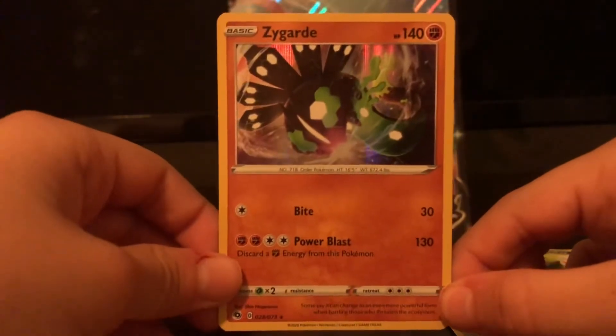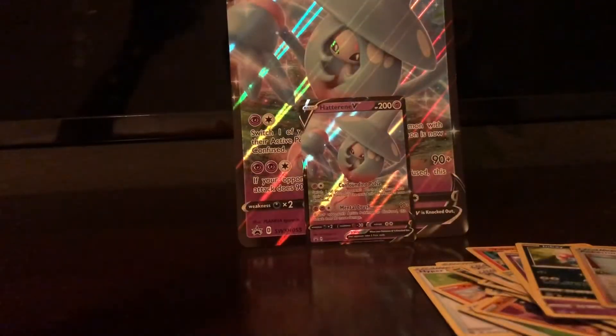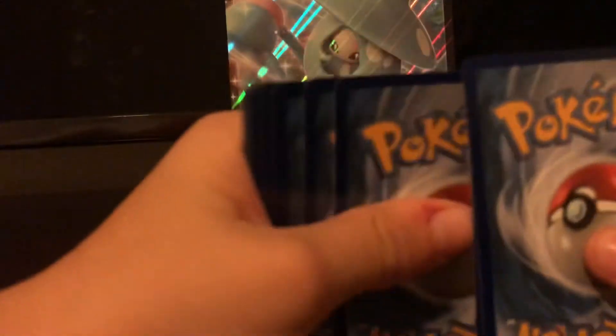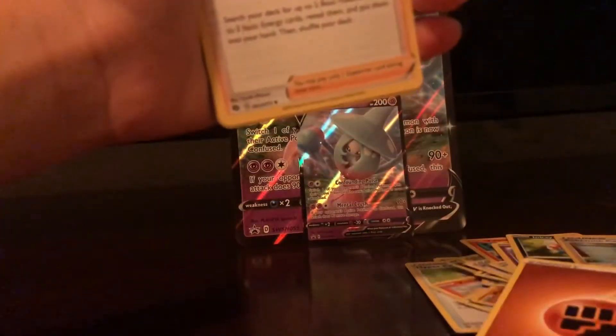I don't know how to pronounce it! All right, pack number three. Code card — we got something. I don't think the code card thing works anymore because every time that's happened it's just been like a holo — it's not been something special. We got nothing in this pack.